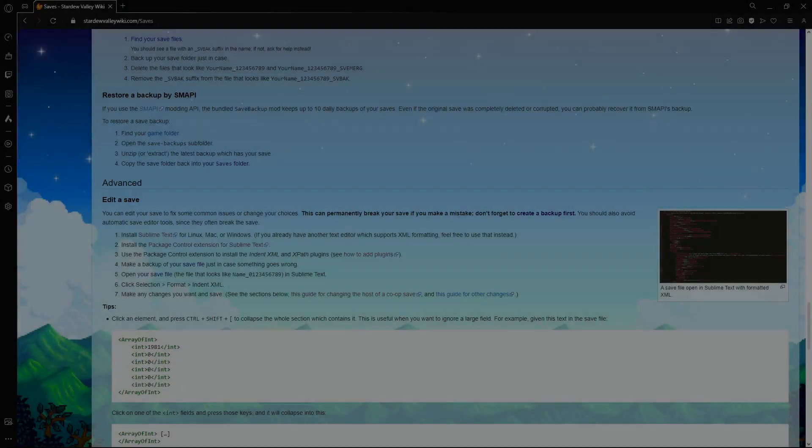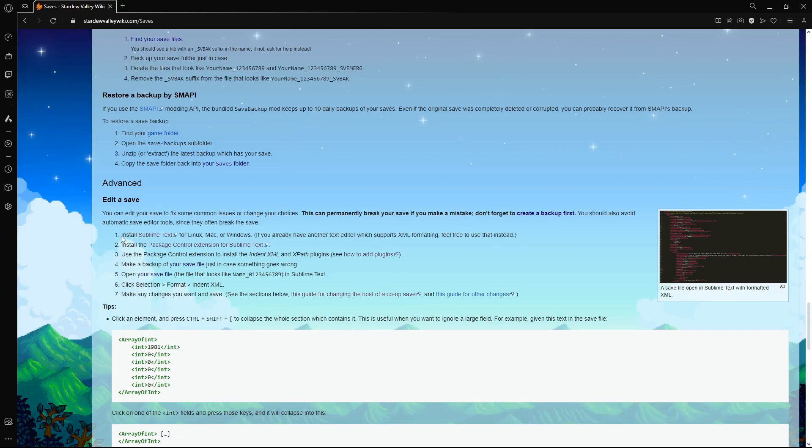These are all the steps we're going to be taking. I'm going to show you how to install Sublime Text, how to install Package Control extensions as well as the Indent XML and XPath plugins. I'll show you how to get to your save so you can make a backup, how to actually open the save file, how to format it, and then for this video we're going to be doing the host transfer of a co-op save.